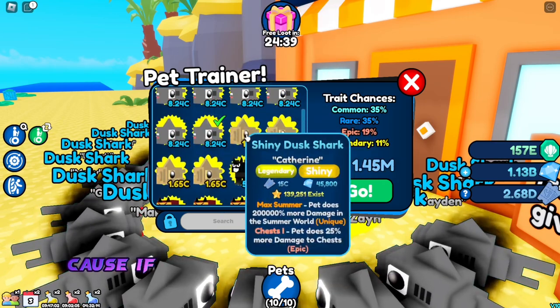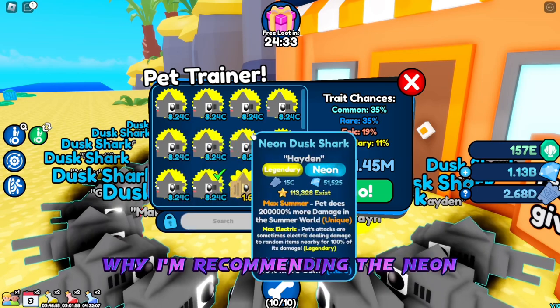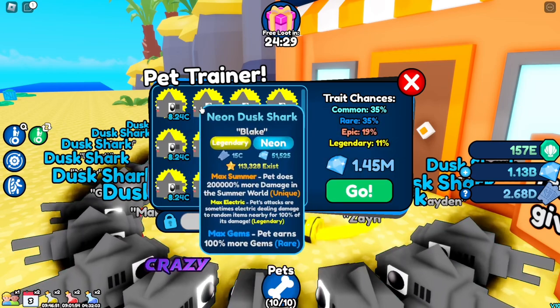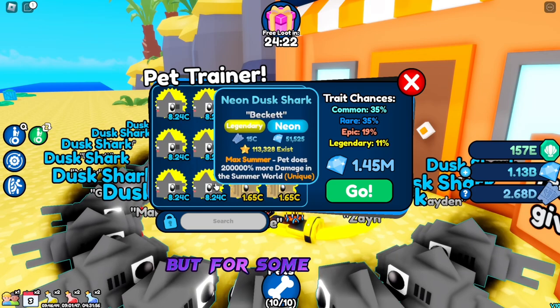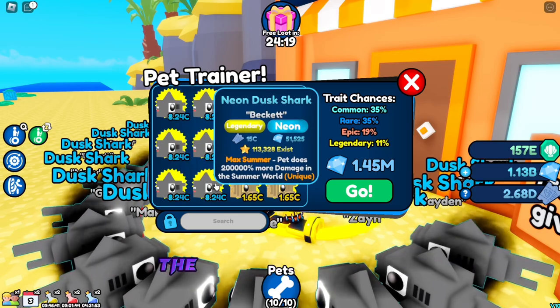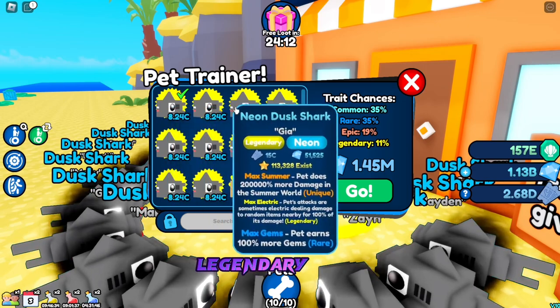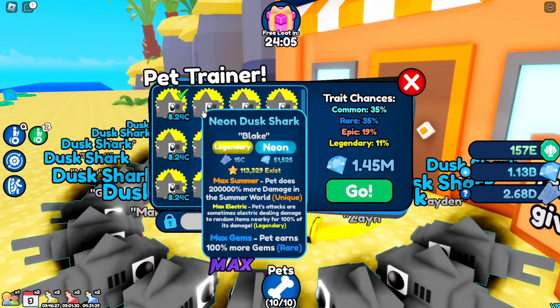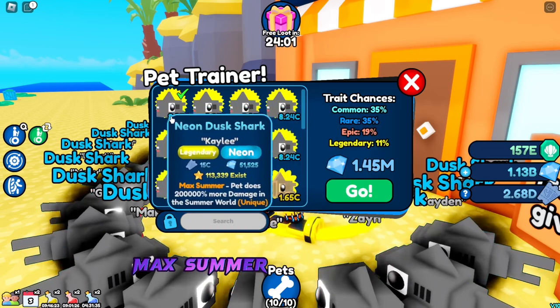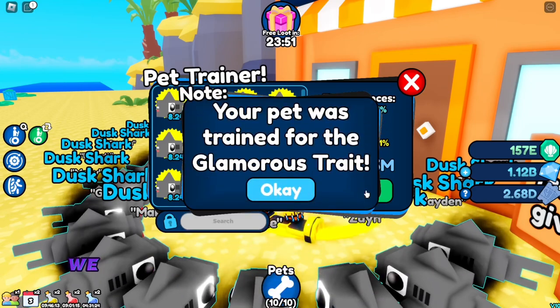I would have personally recommended the mythical pets, but for some reason we cannot enchant mythical pets. The developer decided that, but okay. So what is the second best thing after mythical? Legendary pets. And this neon dusk shark is a legendary pet, and it's neon. So what you need is Max Gems, Max Electric, and Max Summer. Or the better combo is Max Explosive, Max Summer, and Max Gems. We can't get rid of Max Summer because without it, we're not going to do anything in the last area — they have crazy HP, and it's only because of this enchant that we can even break stuff there.